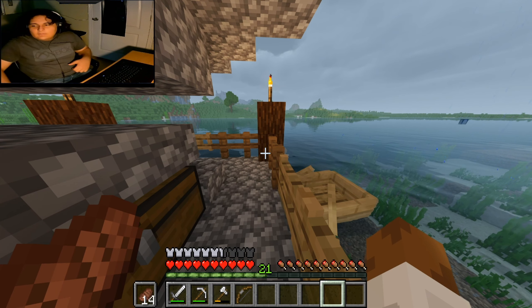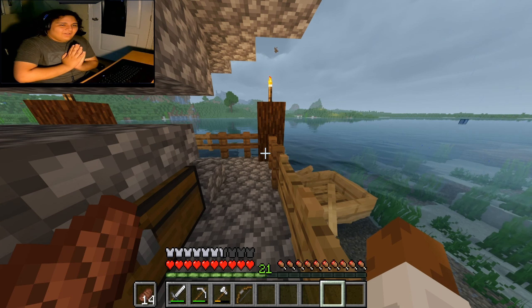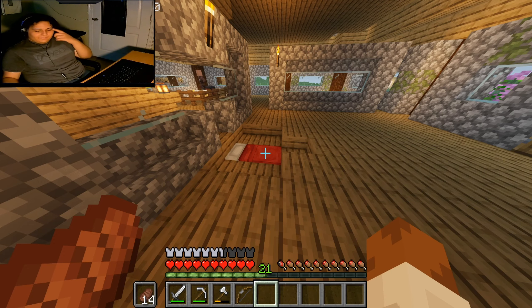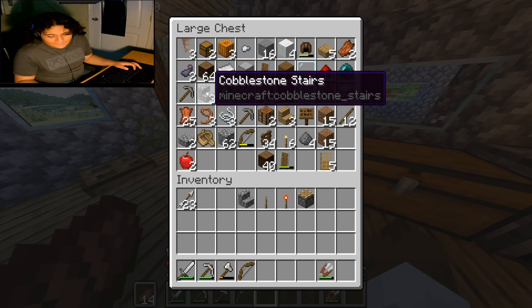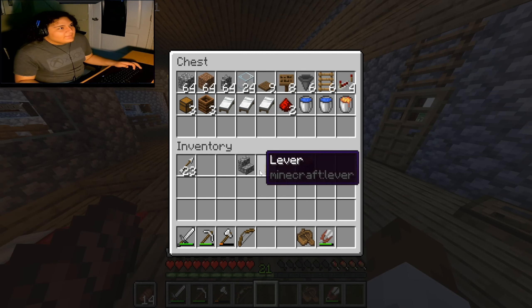We're gonna make an iron farm — that's gonna be the next thing we're gonna do. We're making a lot of farms today. Earlier I did a chicken, a cow, a sheep, and a pig farm. I got the material list here, let's see if we have everything. A name tag — okay, so it looks like we are going fishing, I need a name tag. I was able to get everything else at least.